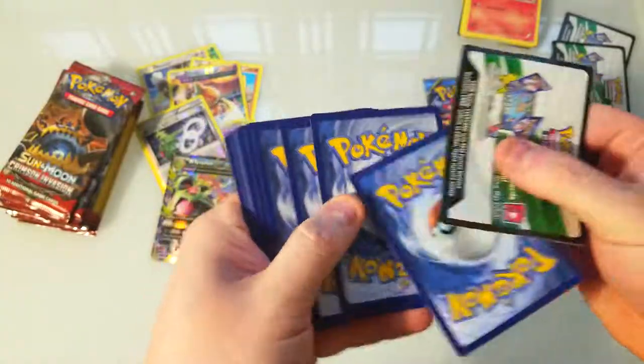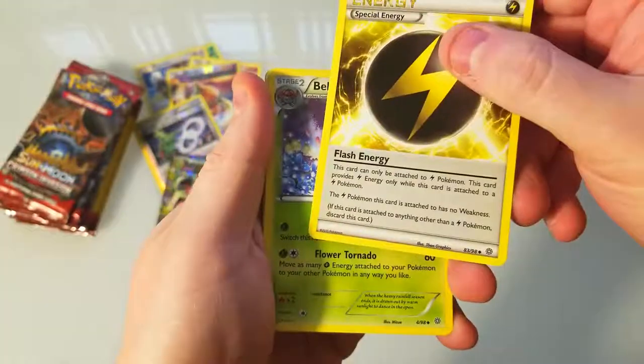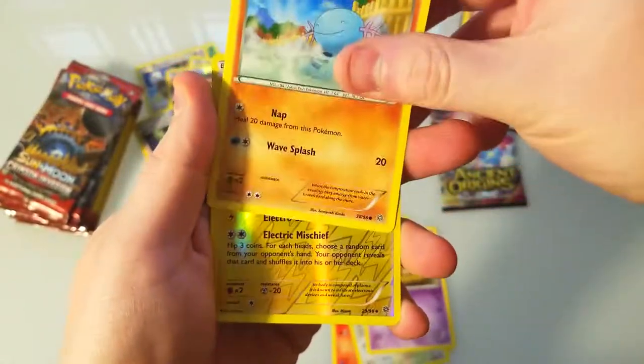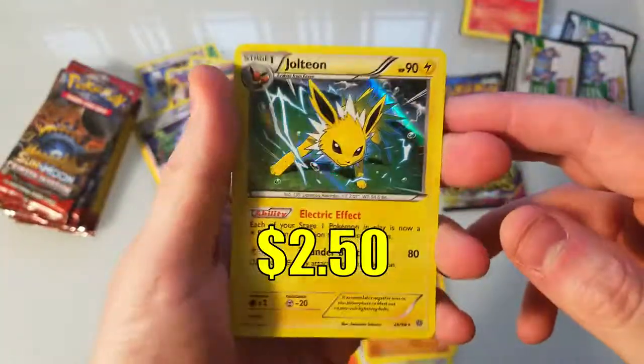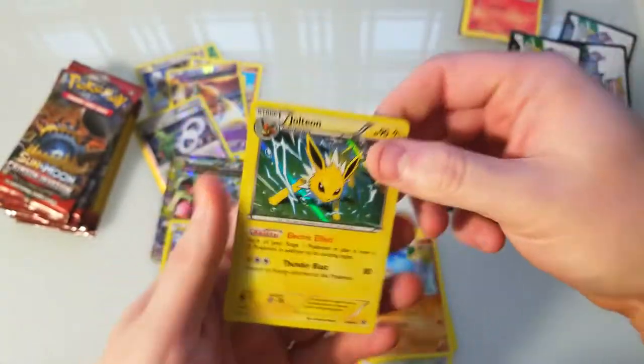It's been a while since I've opened some Pokemon cards. Magikarp, Persian, another Baltoy — keep getting those guys. A reverse Rotom, nice, that looks pretty sweet. And then a Jolteon on the end — a nice hollow Jolteon. That's pretty good, I like that.